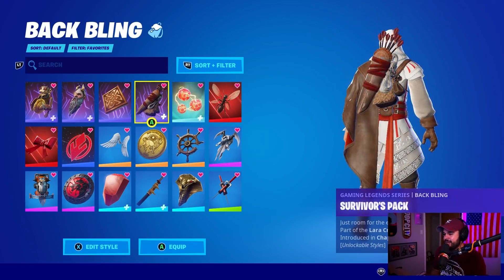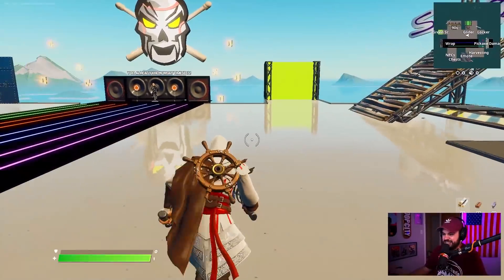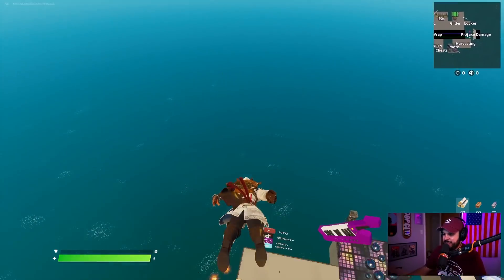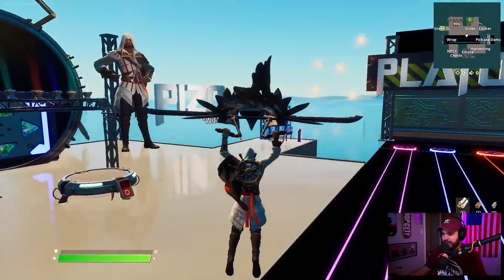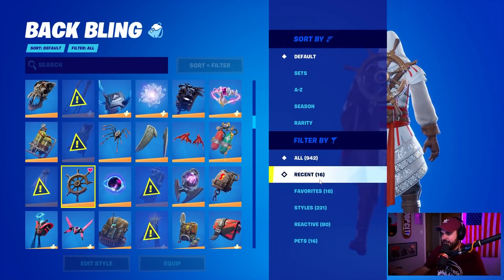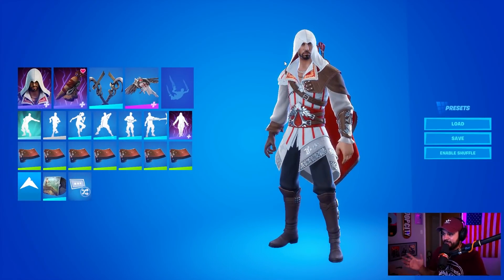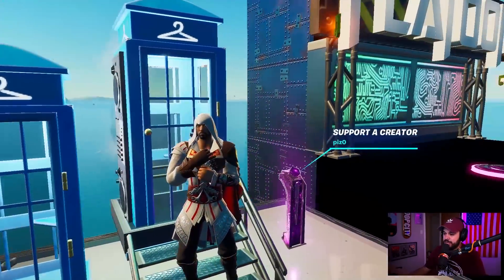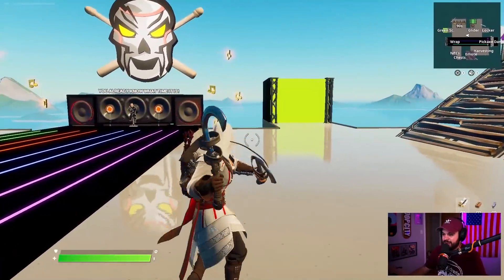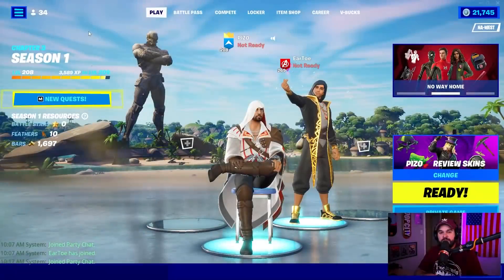I'm going to show you Mutiny End Game and the Survivors Pack because I'm sure you're curious if there's any clipping with the cape on the shoulder. Mutiny End Game is a fairly wide back bling with a really fun color scheme — and you can see there's not a lot of clipping at all. The Survivors Pack looks really good too — both are Gaming Legends cosmetics, the outfit and the back bling. It's actually one of the cleanest combos and looks really nice.